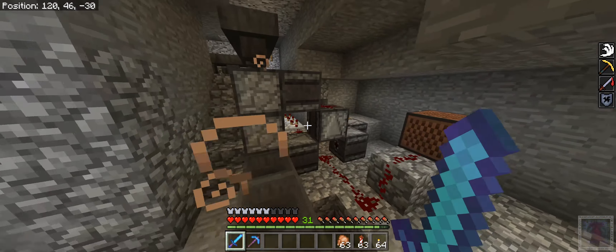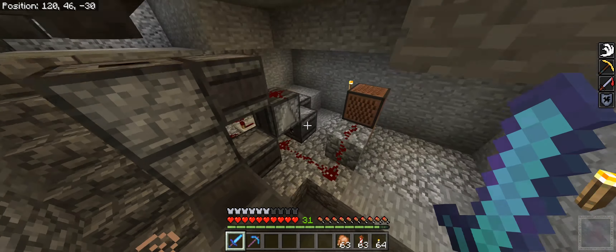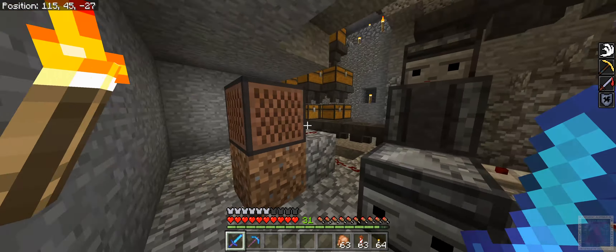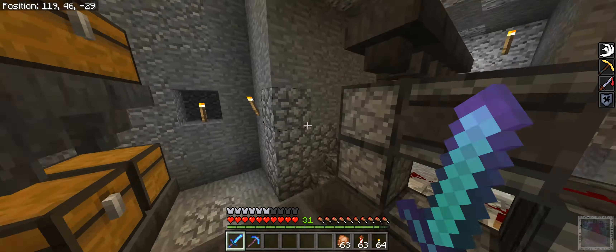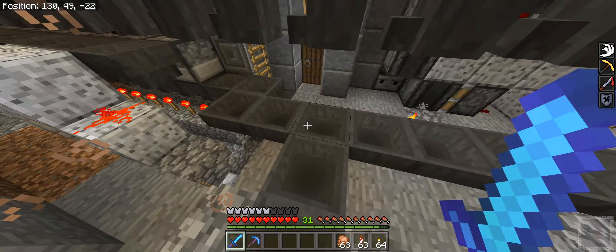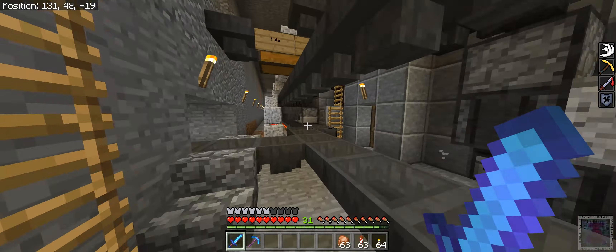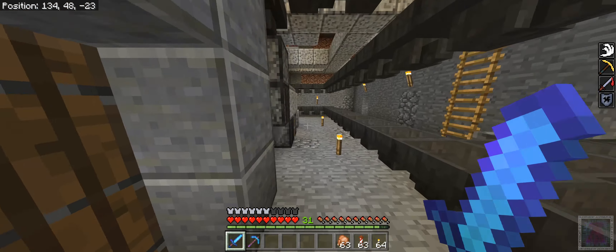From there, the easiest way to get into the storage system is just jumping up three levels with a quick item elevator using observers. I've got this here so I know when the system is activated — it makes a little buzz. Once it's passed over here it simply comes into the return system from the smelter. You can hear the drums in the background as more items are being taken from the automatic farms and dropped into the system.